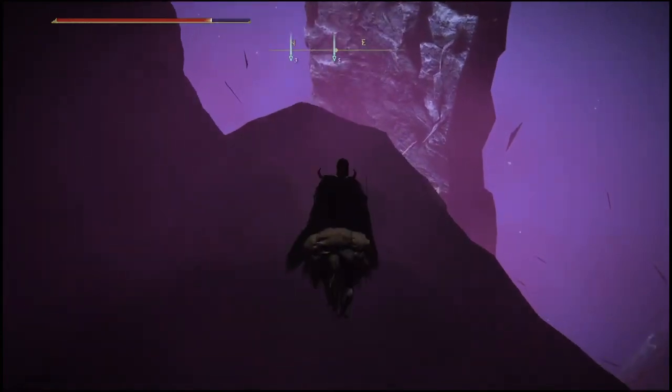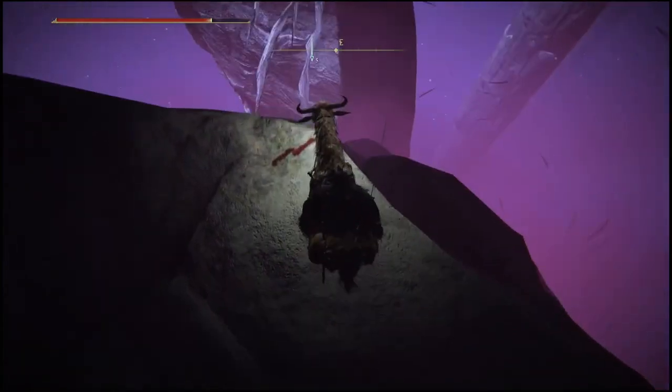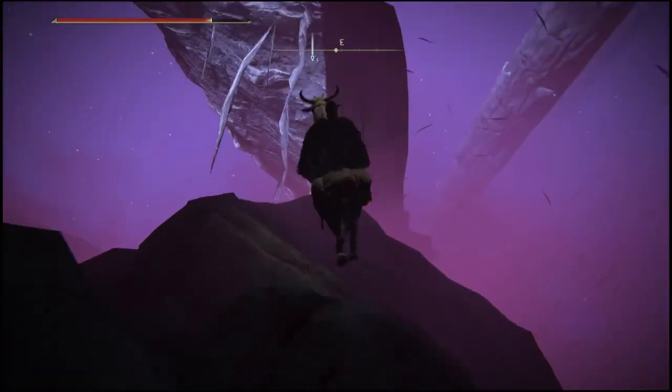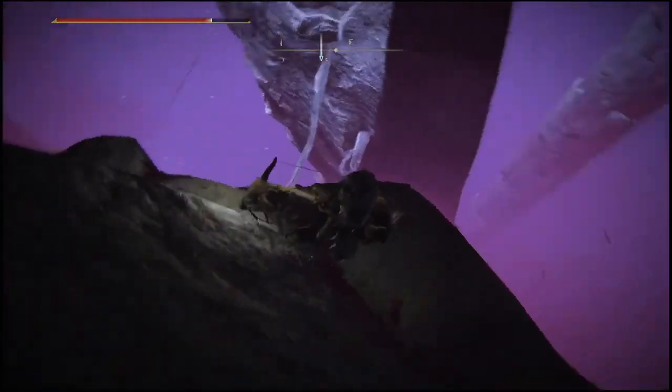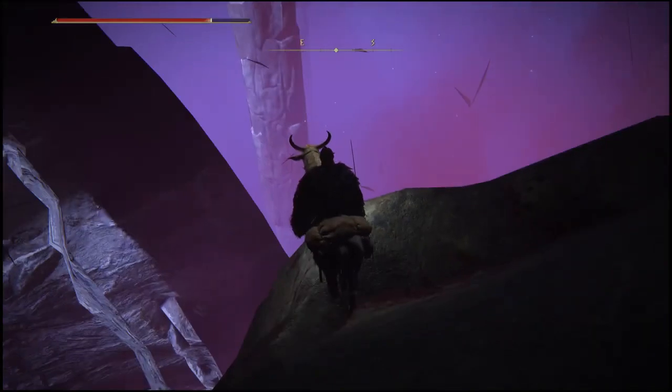Once you guys are through this wall, all you will do is follow the path I'm taking right now, which is forward onto this little cliff. As you guys can see, you will look down and there should be a ledge down here. Follow this ledge down very slowly, but be very careful so you don't fall off like I just did.